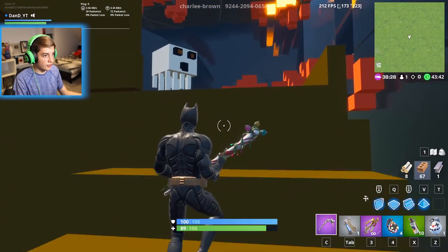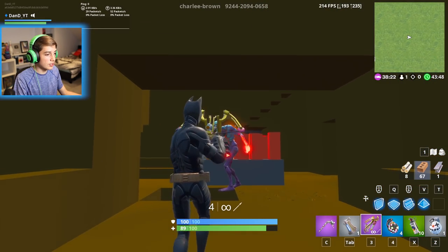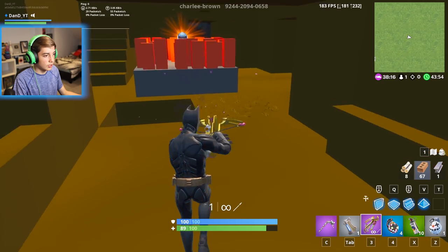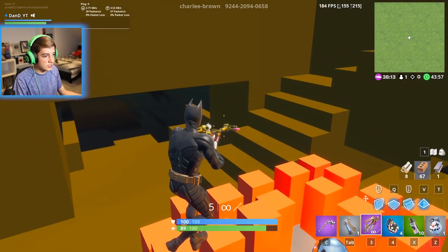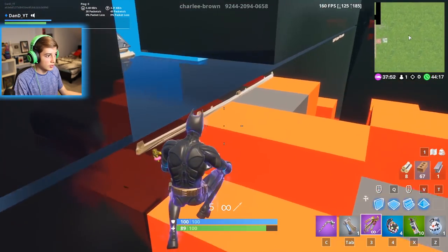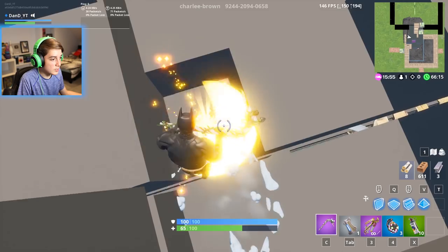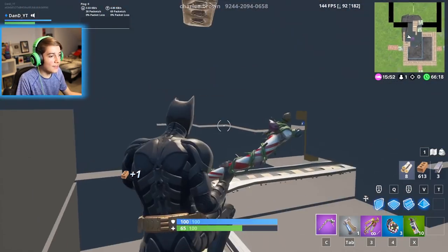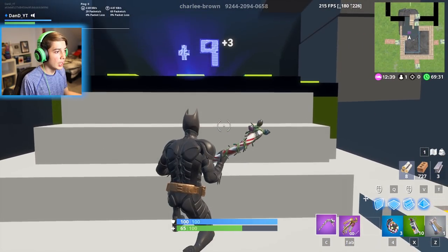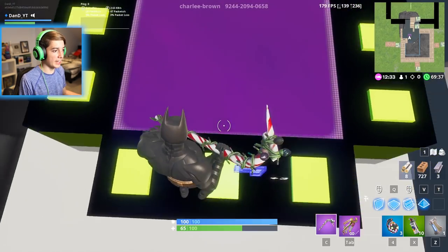Yes! There we go. What's up here? More ender pearls for me, please? My accuracy is so terrible. There we go — another ender pearl. We still need a lot more ender pearls. Yes, finally! We just got another two Eye of Enders. That means we're ready. We have a total of 12 Eye of Enders — that's how much we need to enter the portal. Are you ready? Because I am.